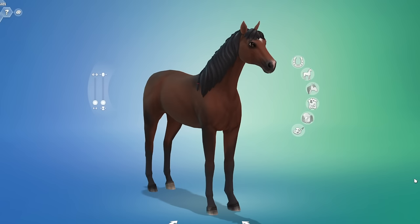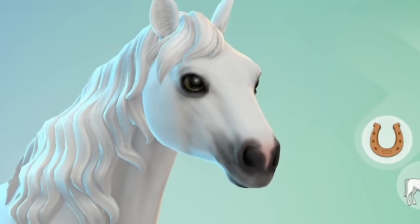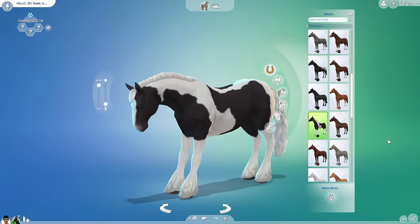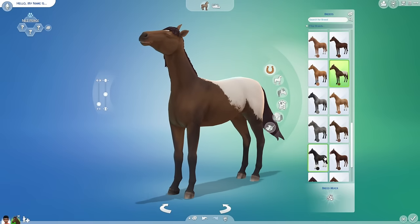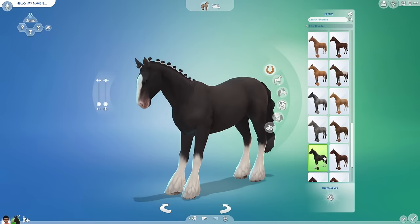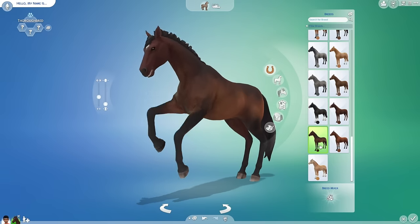Sims 4 have gone for a more stylised and cutesy approach in the textures. They are more cartoony and generally look more like Barbie doll versions of the horses. While this might not be to everyone's taste, I do believe this kind of style will hold up better in the long run. And for the purpose of this video, Sims 4 indisputably has better quality graphics.